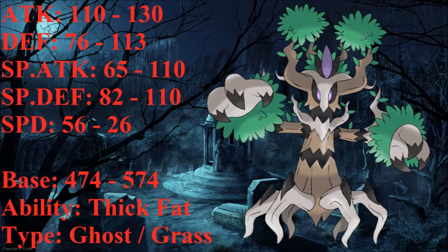I already discussed its speed reduction. As a regular Trevenant the base stat total is 474, and with the mega evolution it's going to be 574. For its ability, I gave it Thick Fat.